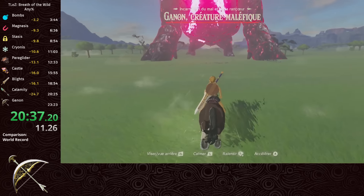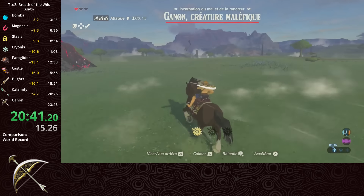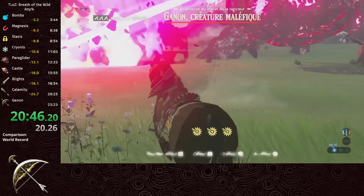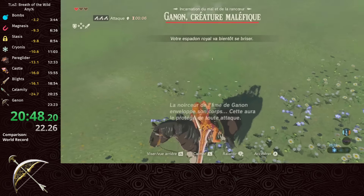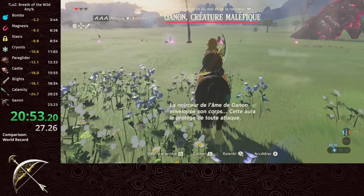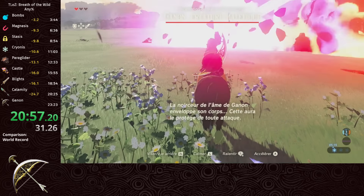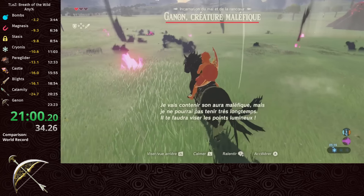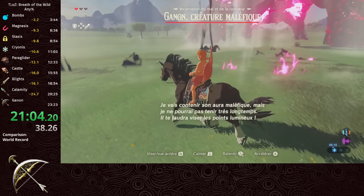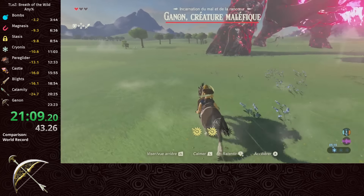And now we have the victory lap. Even if you can somehow manage to die here, you only get sent back to the beginning of the Dark Beast fight. It's a glorified autoscroller, but honestly I kinda like it - it's a nice way to wind down after 20 minutes of nerve-wracking gameplay, and it's not like there isn't gameplay to be optimized. The music always starts at the same time, so we can use certain notes as cues for when the weak points appear and fire the arrows before we can even see the targets. If you do it frame perfectly, Zelda doesn't even have time to talk.